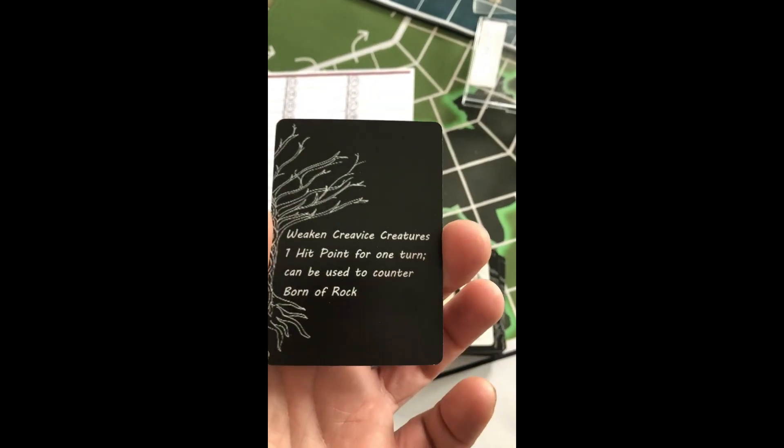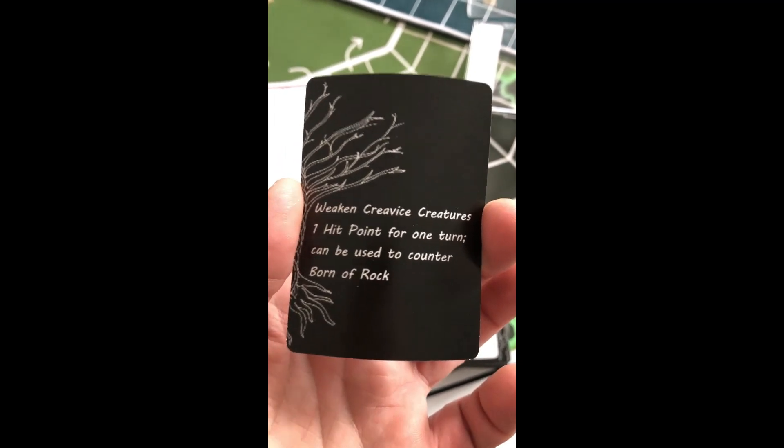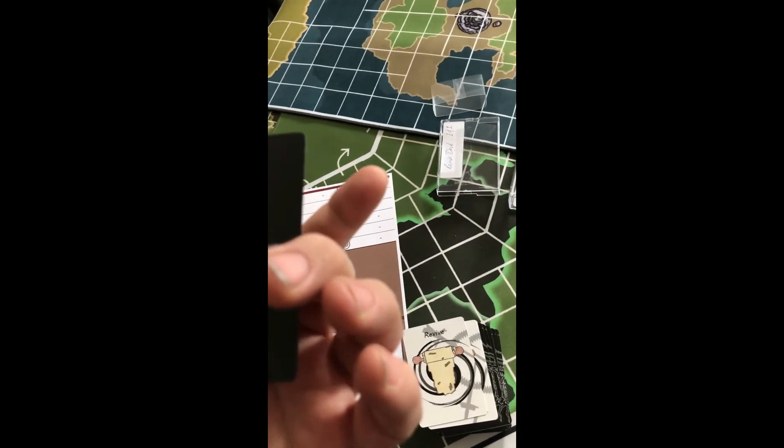Rock Dust. Weaken crevice creatures — one hit point for one turn. Can be used to counter Born of Rock. Born of Rock, of course, will empower crevice creatures.